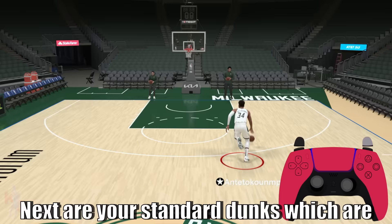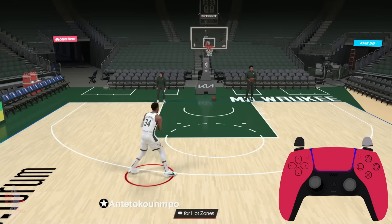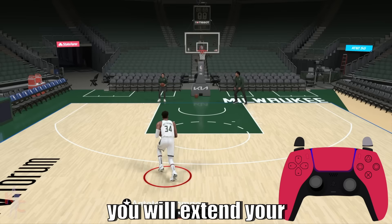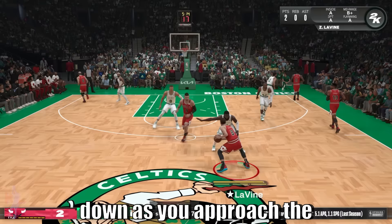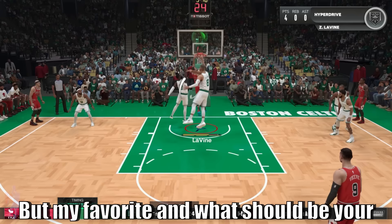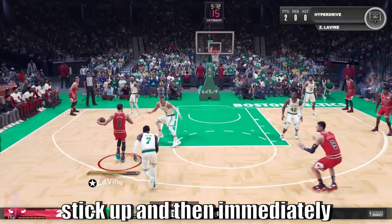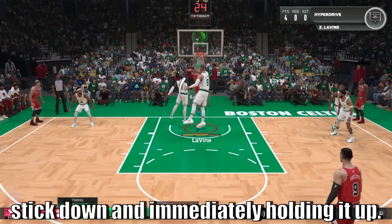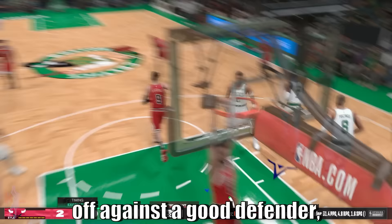Next are your standard dunks, done by holding R2 and holding the right stick left or right to choose which hand you launch with. You can also launch into a two-handed dunk by holding R2 and holding the right stick up — keep holding R2 to extend your rim hang. Holding R2 and the right stick down gives you fancy dunks. My favorite, and what should be yours too, are skill dunks or meter dunks: hold R2, then quickly tap the right stick up and immediately hold it down, or tap down and immediately hold up. If you have a great slasher like Zach LaVine, this is something you want to use.